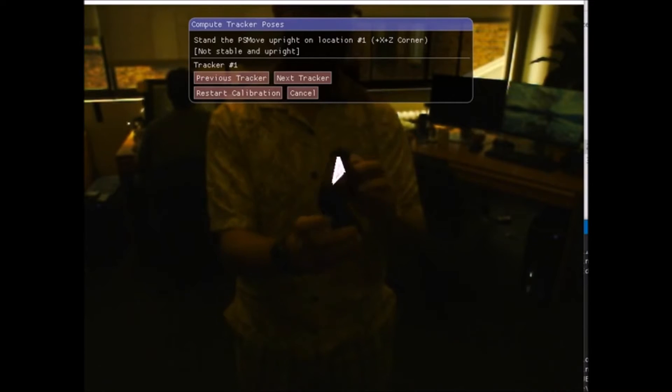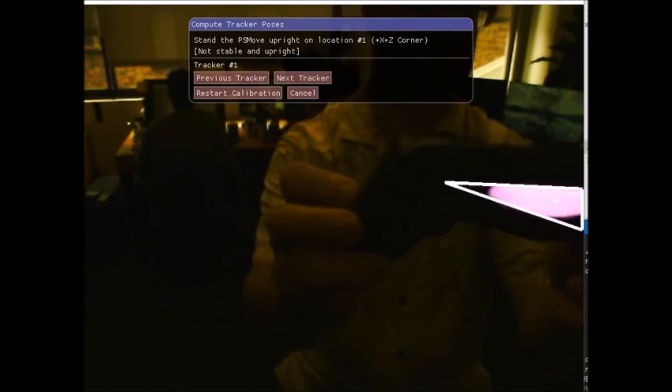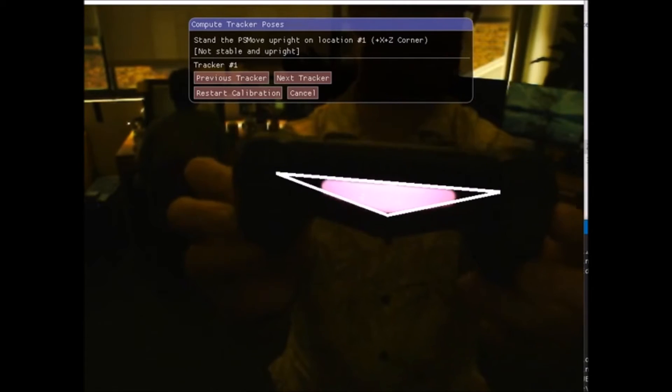For example, you can determine that this is where the controller is facing forward at this point. And if you have drift in the orientation from accumulated sensor information, you can compensate for it. So you need to be able to hand off and blend between the two. We'll go into that more in a bit.